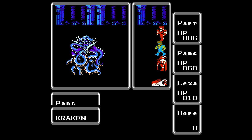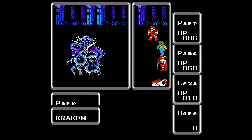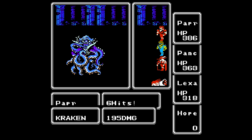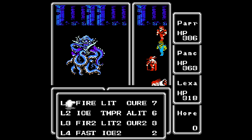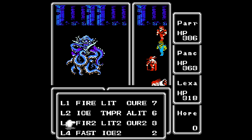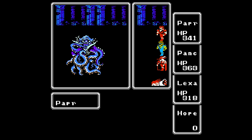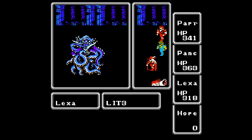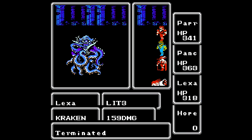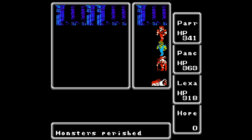Holy frick — of course as soon as I say it's easy, it takes out Hope in one shot. Well things got a lot more interesting to say the least. Hopefully we can kill it before it kills anyone else, because really I don't have any means of healing except for Lexa — and Lexa could get taken out in one hit too. I do have one Lightning 3 so let's use that. And Paper is taking that like a tank. 159 damage — okay! We lost Hope in the process but we managed to defeat the Kraken.